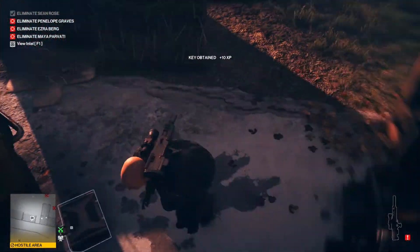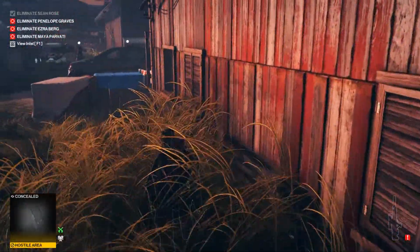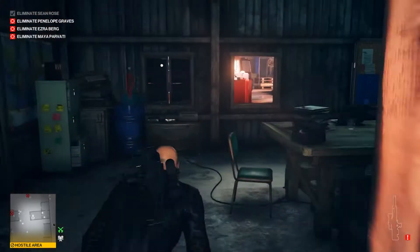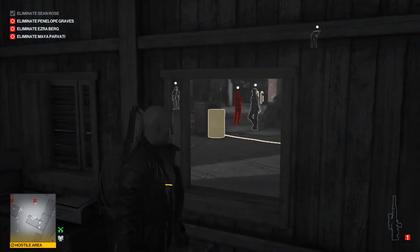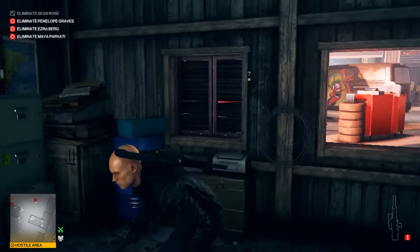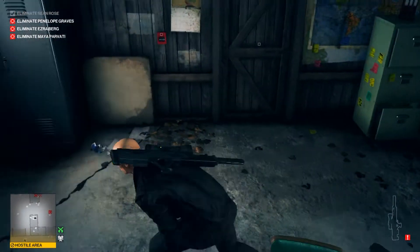Get the briefcase and leave this area through the window. We need to be quite fast, so don't waste too much time. Our second target is over there — we just do the same: build up the tension bar and duck. Leave the briefcase over here so she's going to go for it.